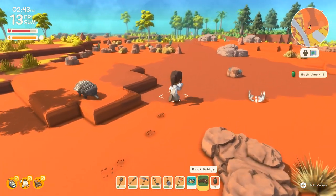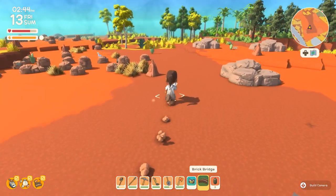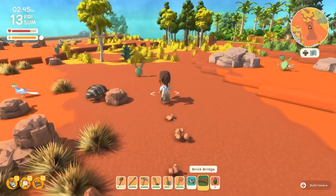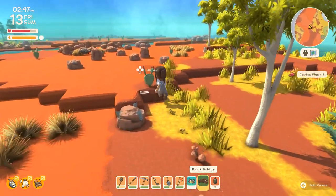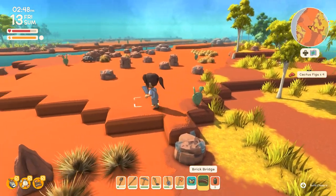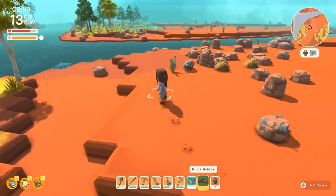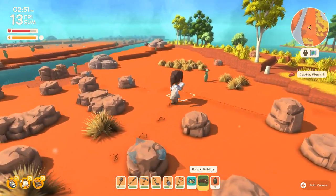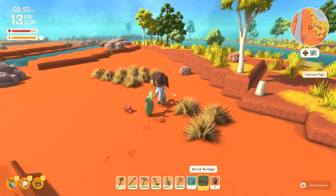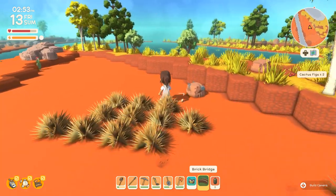Maybe I just want to have a giant bush lime orchard out here. Coming all the way out, I'm interested to see there's not really anything that uses cactus figs for a recipe just yet. Maybe you unlock more recipes when you become friends with people. Let's wiggle over here — I see more bush limes!